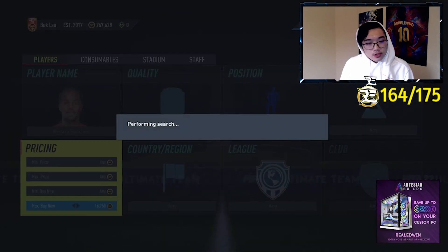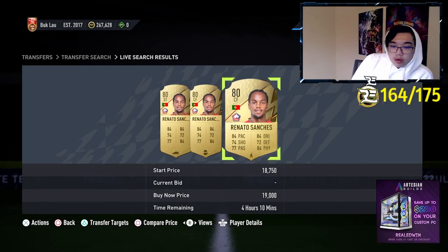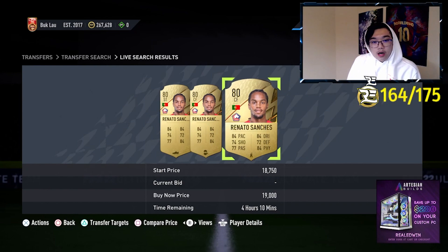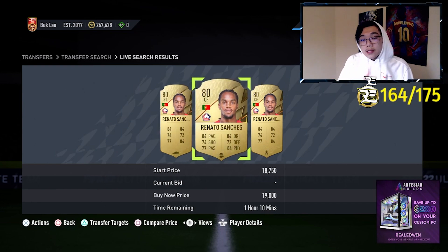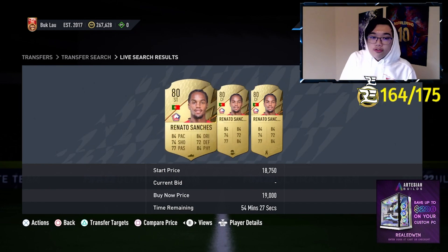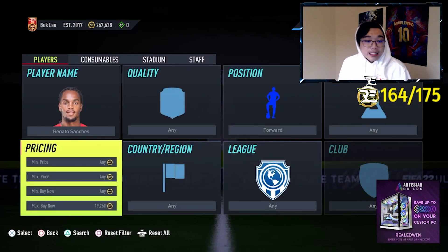What we're gonna do is change him to a forward and see how much the lowest one on the market is as a forward. It seems like 19,000 is the cheapest on the market as a forward. So basically what you want to do is buy one that's listed as a forward — either center forward or striker.